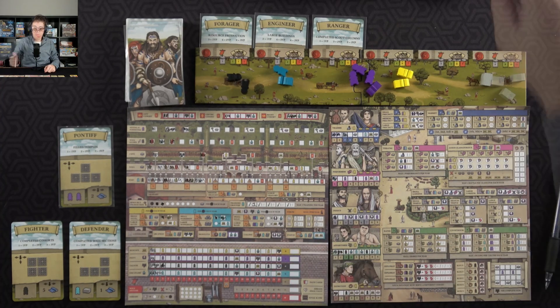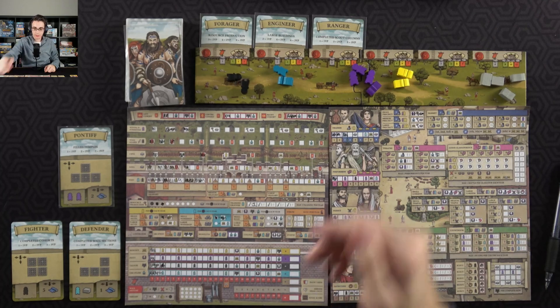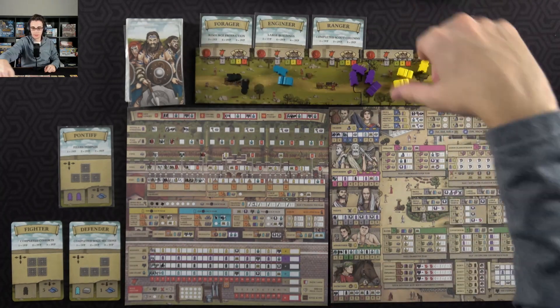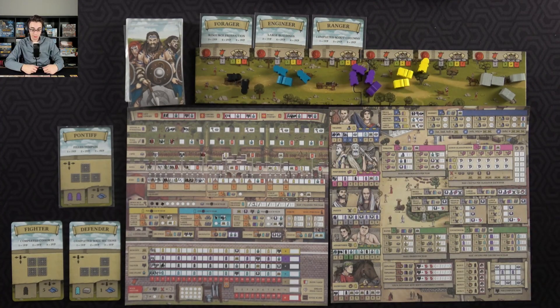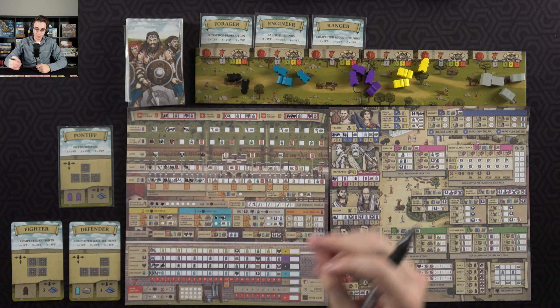I get three resources from my resource production. Then I get a civilian because of my hotel, a builder because of my workshop. With that, we're on the way with year number three — I almost said year number two — year number three.